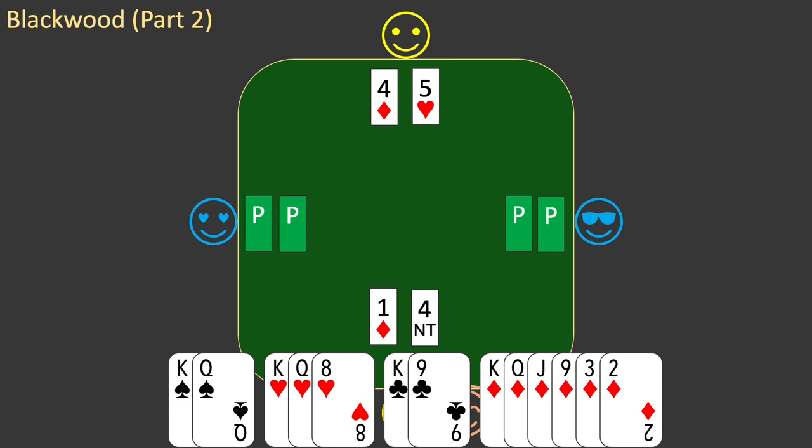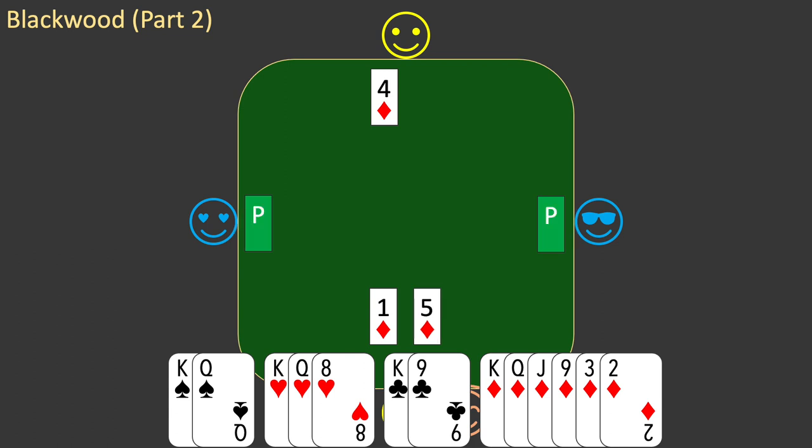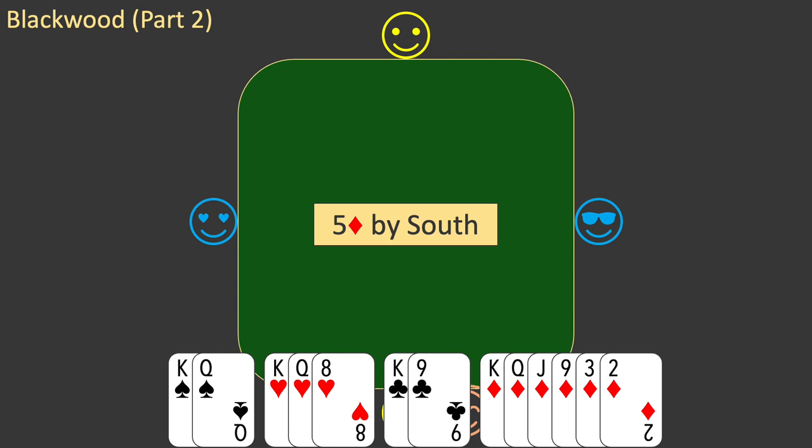So you must avoid this situation by not using Blackwood. When you use Blackwood, you must be sure that you have a viable contract for every possible response. In this situation, if partner has 2 aces, you are stuck. So do not use Blackwood. Just make the game bid of 5 diamonds. West passes, partner passes, and east passes to end the auction. The contract is 5 diamonds by south. It is possible that partner has 3 of the missing aces and a slam may have been possible, but the likelihood of that is significantly less than our 75% requirement. You're in a game contract, and that is preferable to being in an impossible contract.